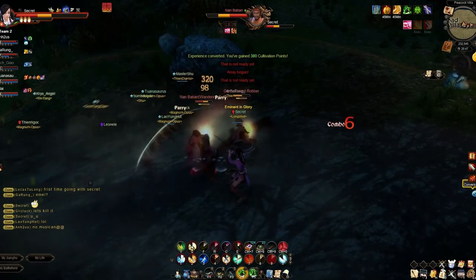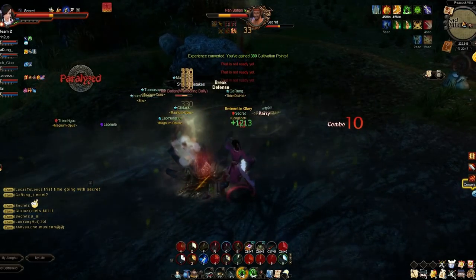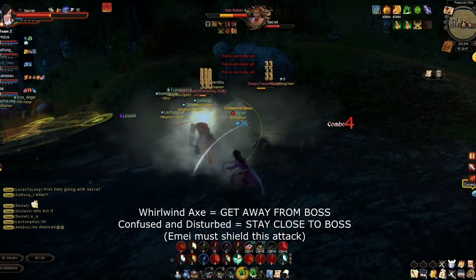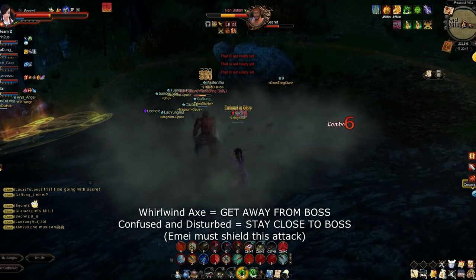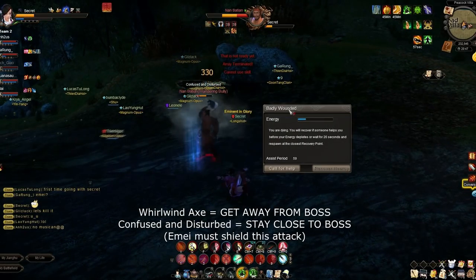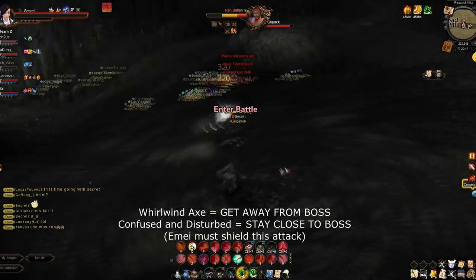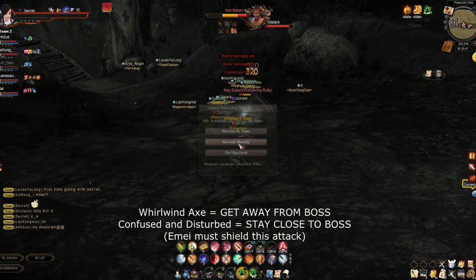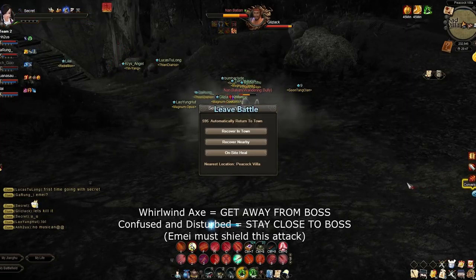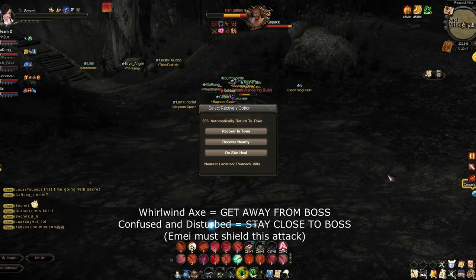There are only 2 things you need to watch out for. The first one is Whirlwind Axe — you need to get away from him. He does a tornado AoE and will chase after whoever has aggro. The next one, what I just died to in the video, is called Confuse and Disturb. Because of this skill, you want to stay right on the boss unless he does Whirlwind Axe — that's the only time you move away.